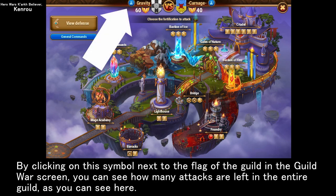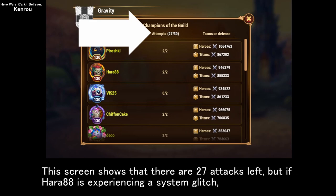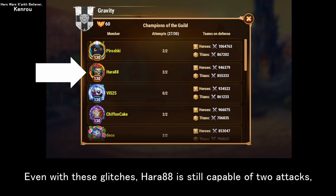By clicking on the symbol next to the flag of the guild in the Guild War screen, you can see how many attacks are left in the entire guild. This screen shows that there are 27 attacks left, but if Hara 88 is experiencing a system glitch, it is no longer possible to issue two attack instructions to Hara 88, and only one attack instruction can be issued.